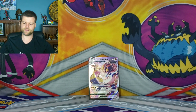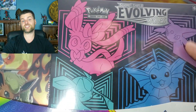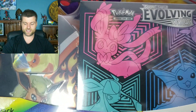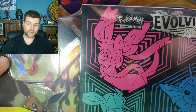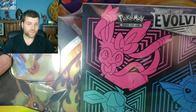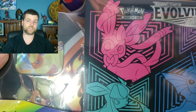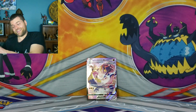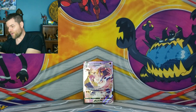The second one — Evolving Skies ETB Tin Combo featuring Flareon. This is 8 booster packs plus 4, so 12 in this one. And if I can remember correctly, it's $55 or $56. So you're getting 12 packs for around $55, versus 10 packs for $42. Both sets are amazing — you're getting Evolving Skies in both. Both are awesome products.